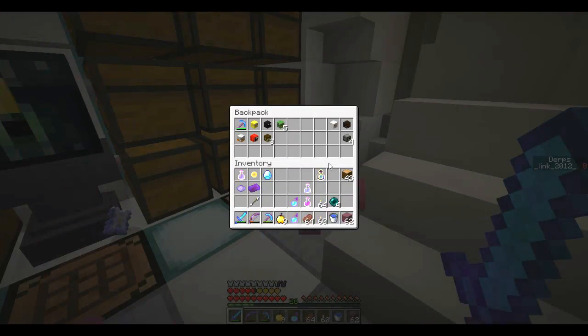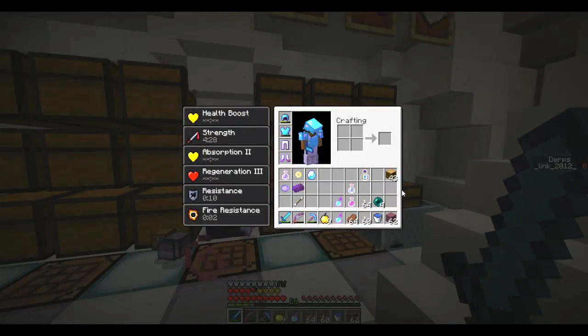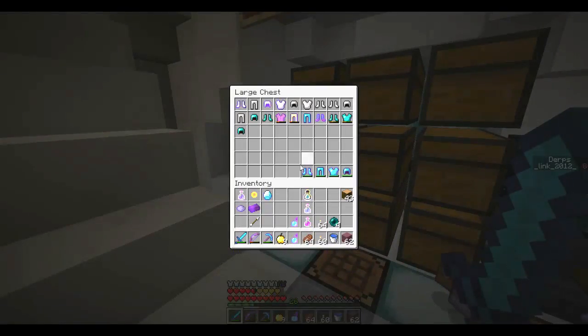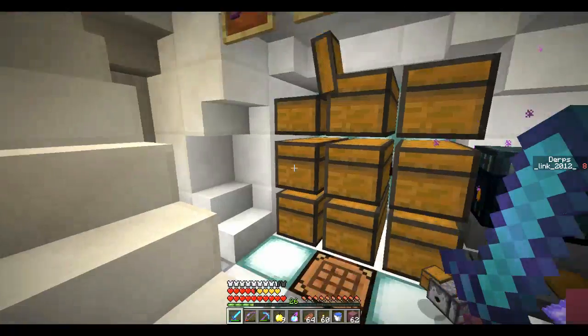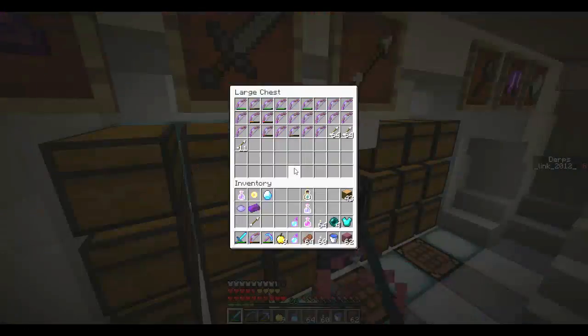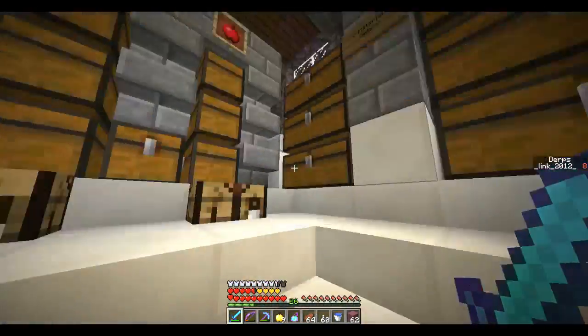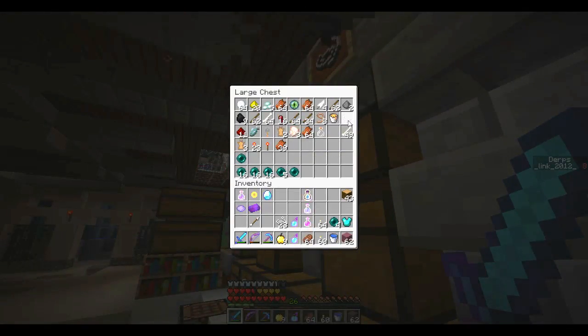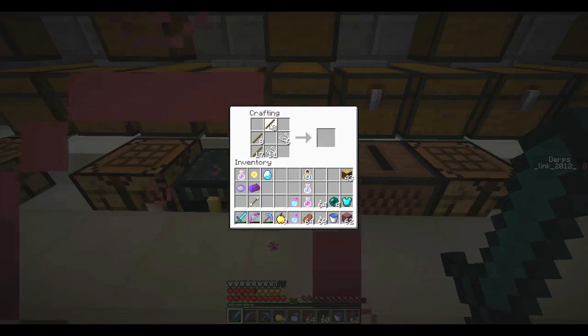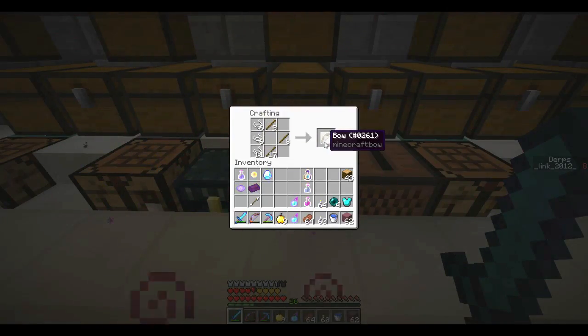I think we're good. Got our ender pearls. We need more light, of course. We do need to repair these things. Let's see if we have a normal diamond chestplate in here. Yep, we do — a bunch. And a bow. Bow is always a pain to make. We're going to need string and sticks — plenty of both. Let me grab four bows because we're going to need more later on.